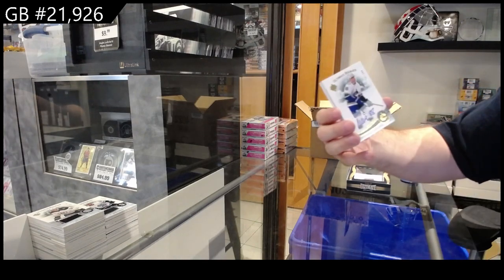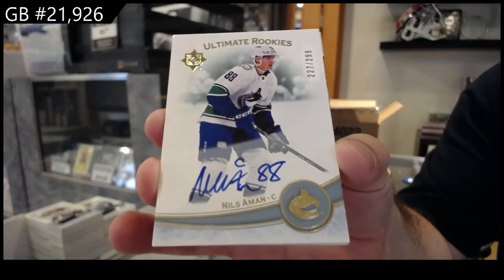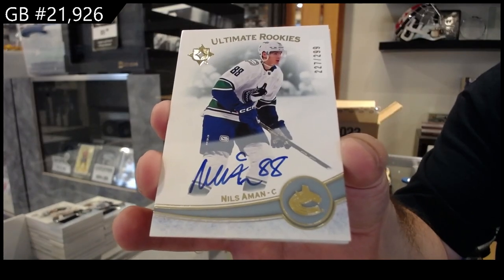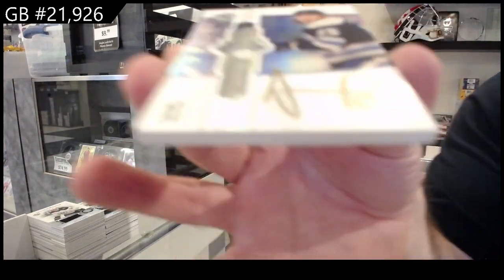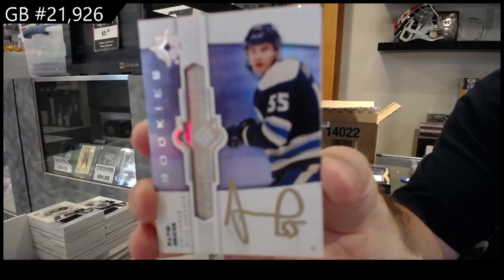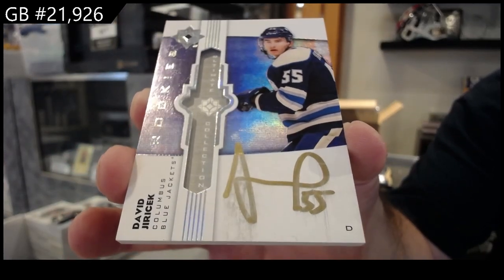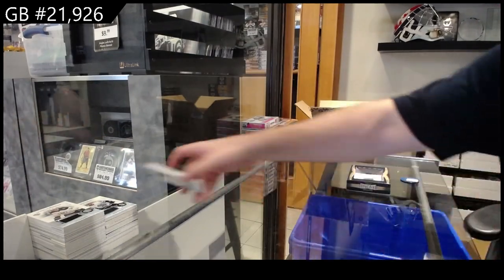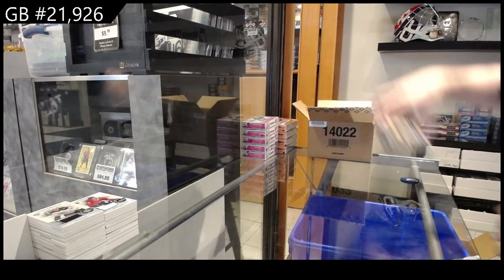We've got a rookie auto of Nils Amon for Vancouver. We've got an Ultimate Emblems Auto for the Blue Jackets of Yuracic. And a rookie jersey at $7.99 of Harris for Montreal. Good thing is that they're only base cards — we've got the auto, we've got the hit, and then we've got the rookie jersey.